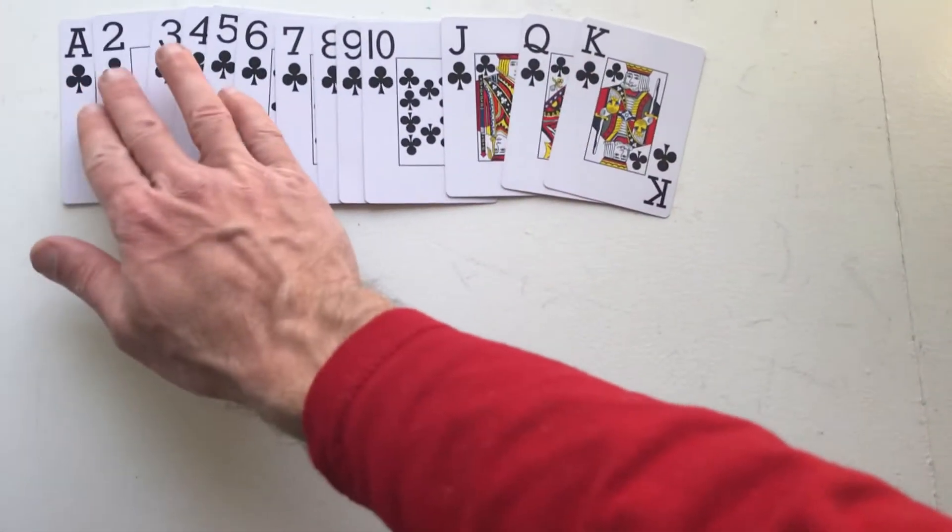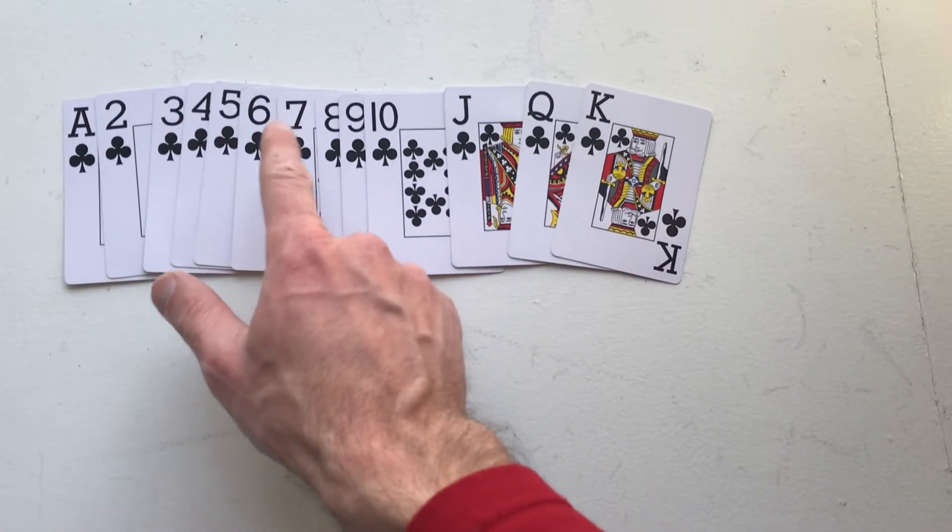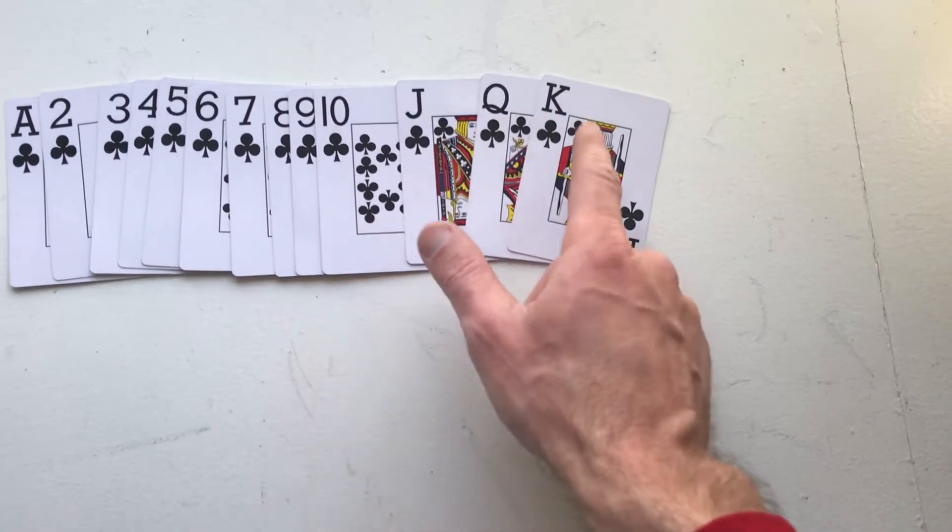That is ace through king. That's 1, 2, 3, 4, 5, 6, 7, 8, 9, 10, 11, 12, 13.